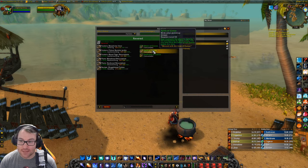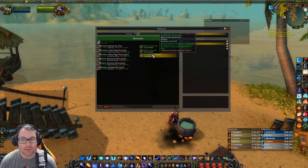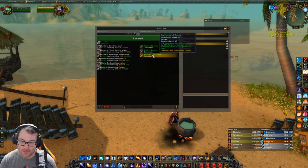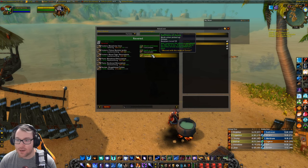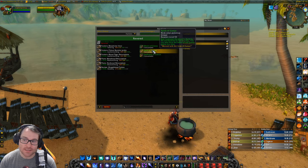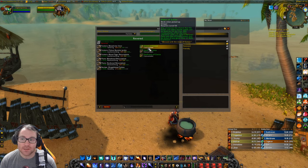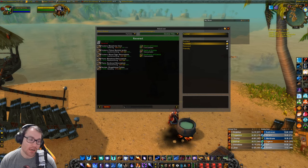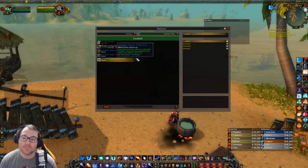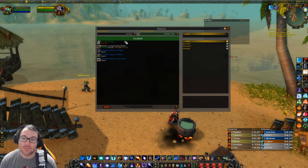There are also the other set pieces for the blacksmithing and leatherworking sets, which are the plate and mail ones. Then we come to some amazing little buff consumables for ZG — one increases the player's run speed by 20 percent for two hours. This is amazing for raiding. The Swiftness one will let you clear stuff way, way quicker, so I'd imagine most raid groups are going to want to use those above everything else.